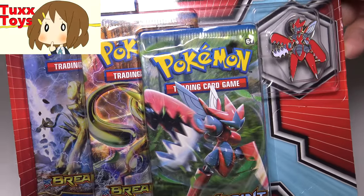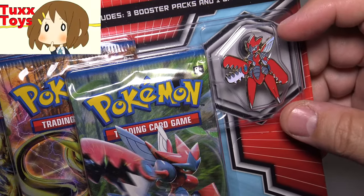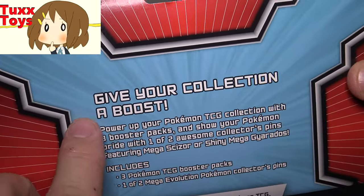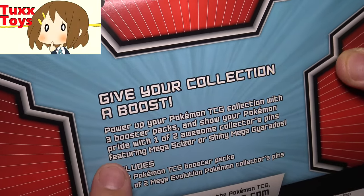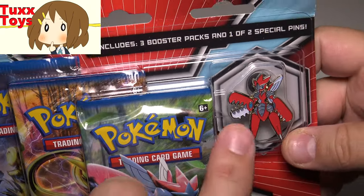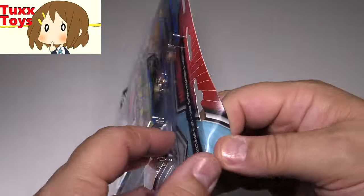For this particular video my friends I have a Pokemon set. This is the Breakthrough 3-Pack with Pin, and I've been kind of collecting these pins now for a while, so when I seen this it was not too much of a debate picking this bad boy up to add to my Pokemon pin collection. The back talks about giving your collection a boost — power up Pokemon trading card game with three booster packs, and you get a special collector pin. There's actually one of two different ones you can get, so I went with this one for now and I'll probably pick up the other one when I see it. This is the only one I actually seen in the store but they're a little bit picked over, so I felt kind of lucky just getting this one.